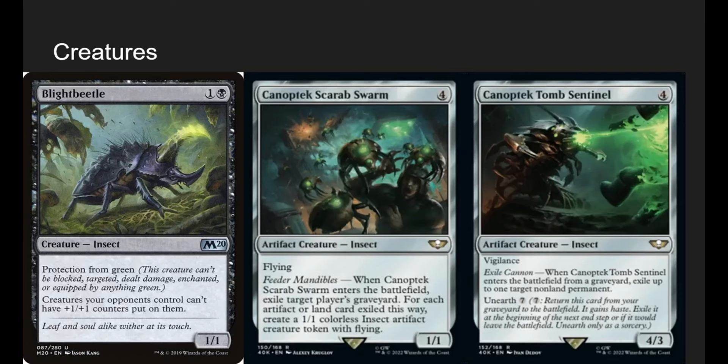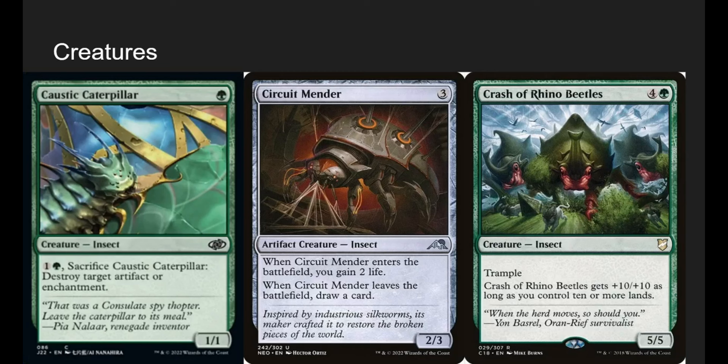Tomb Sentinel is really good value — when it enters from a graveyard, exile up to one target non-land permanent. Since we can play insects from our graveyard and it is an insect, we can cast it over and over to get rid of stuff. Cost of Caterpillar is a 1-1 for 1 — sacrifice it to destroy target artifact or enchantment. It's really nice removal.